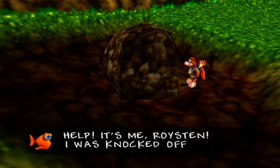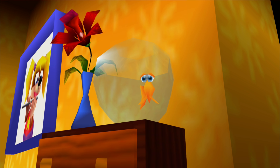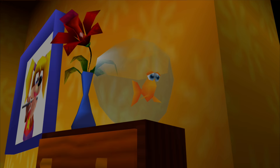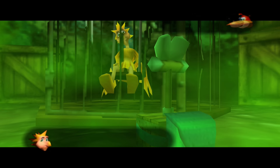The title of saddest death would have gone to Royston, Banjo's pet goldfish, after being barbecued by Mumbo in the first game, and then trapped under a rock in Tooie — but apparently this fish is immortal. Canary Mary of Glitter Gulch Mine is a character who almost died, because she was left behind by miners who used her to check for poisonous gas, which was actually a thing coal miners did to save themselves from carbon monoxide before proper detection tools were invented.